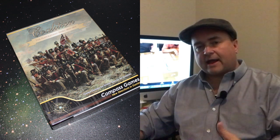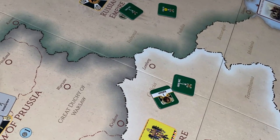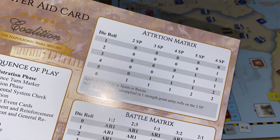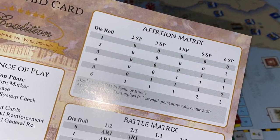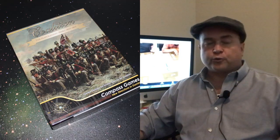The action phase has two parts: a movement and attack phase, and then a second movement and attack phase. But before each of those, you have an attrition phase. Any unit that is outside its home territories or friendly territories has to roll for attrition. You roll a die, look at the attrition chart, and based on how many strength points you have, it tells you how many you lose through attrition.